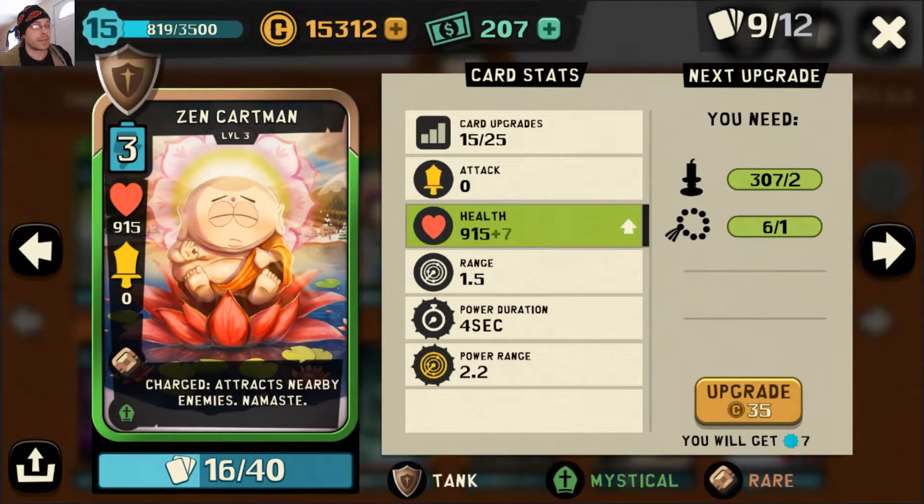For tank we got Zen Cartman. He's going to get us into situations where your opponent over-commits. We want them to have enough things on the board so that when we drop Alien Queen Red and drop Poison, it's going to be pretty devastating to everything they just played.